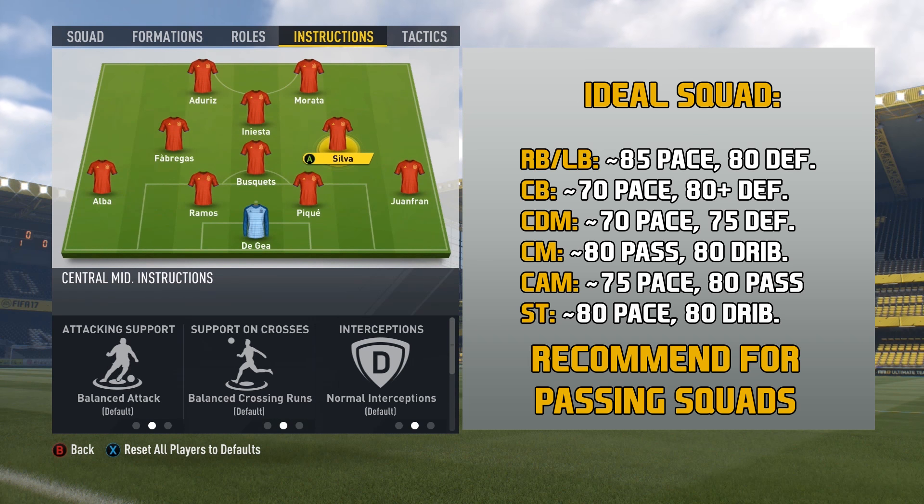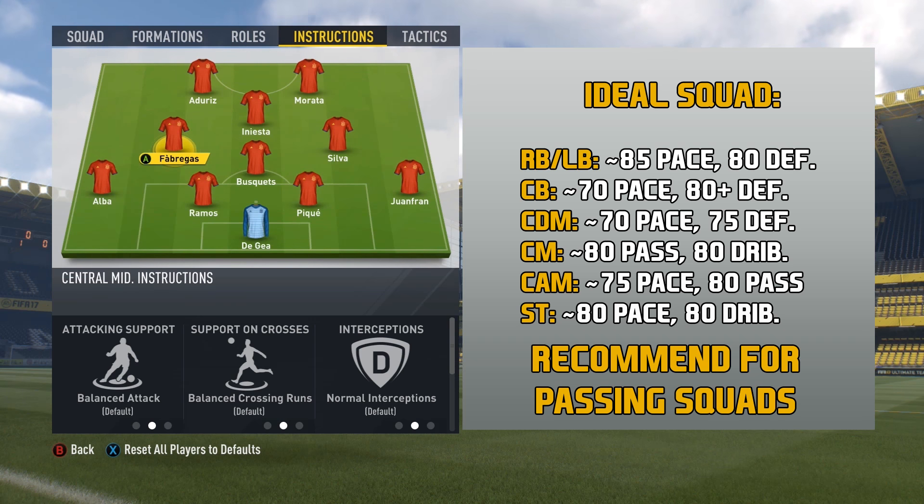Then we move to the center mids. I leave them on default instructions — no need to mess around. This formation, I don't really mess around too much with instructions. You want to make sure these guys are good passers. The great part about this formation is it's a great passing formation. This formation is ideal for those teams that have great midfielders — for leagues like La Liga, they have a bunch of really solid midfielders. So definitely make sure these guys have good passing skills.